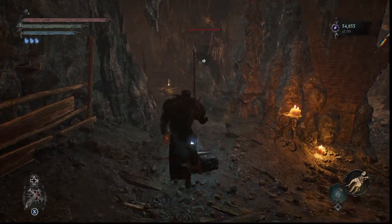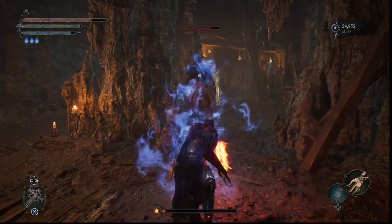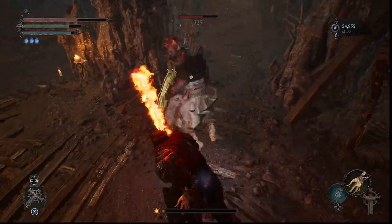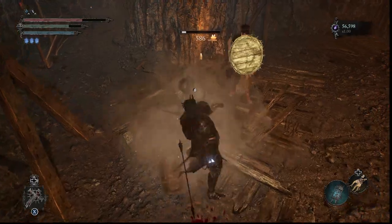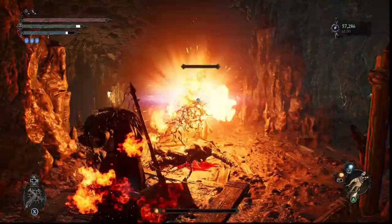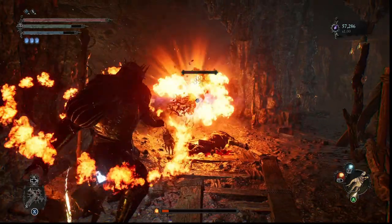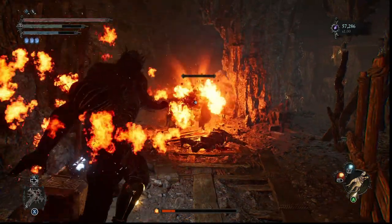Whenever you are playing the game you will notice small numbers that appear whenever you do damage. These numbers indicate what type of damage you are doing. Grayed out numbers mean the enemy resists the type of damage you are doing. White numbers are neutral damage, and red numbers indicate that you are doing extra damage to that enemy with the current weapon type or attributes.